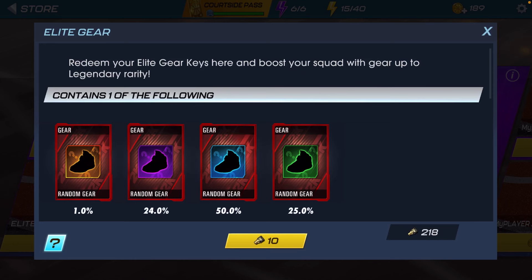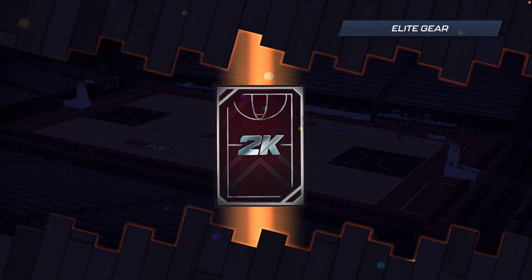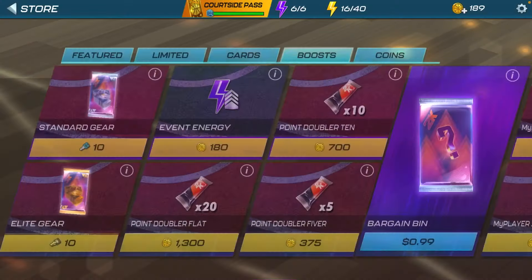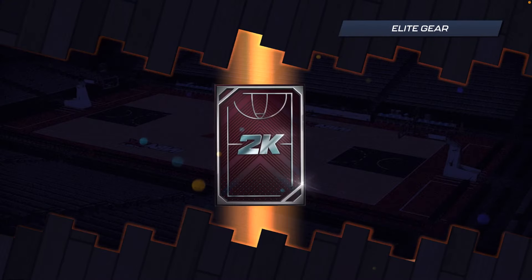Let's get to these Epic Gear packs. We start off with an epic — we have a Peak Lightning 6 for Denver Nuggets. Not mad at getting a shoe for Denver Nuggets because I could use some more shoes with Denver Nuggets. This shoe is good for Nikola Jokic and Jamal Murray. Good start — 21 packs.